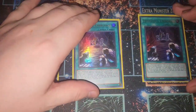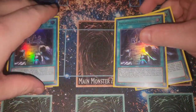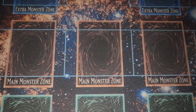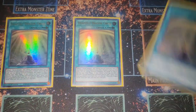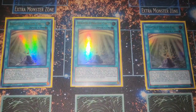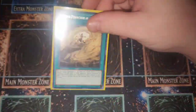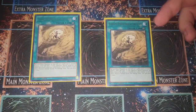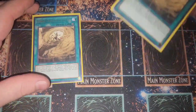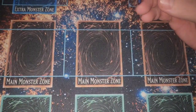For spells: Emergence is your Reinforcement of the Army — it searches any Sword Soul, and also searches any Wyrm, so it's very generic. Heavenly Dragon Circle is debated — some builds don't run it, some run one — but I like it as an instant search. I also run Floss Protection because sometimes you just have a Monk out and you want something like a Maxx C replacement for your opponent if you just have a field spell.